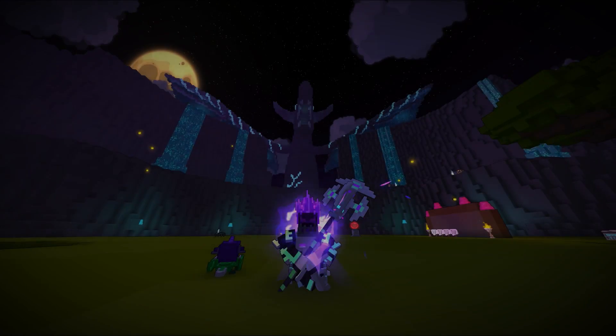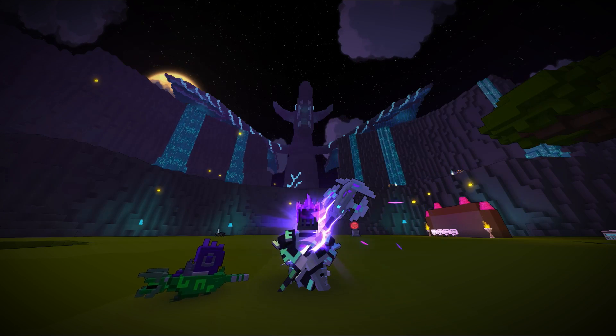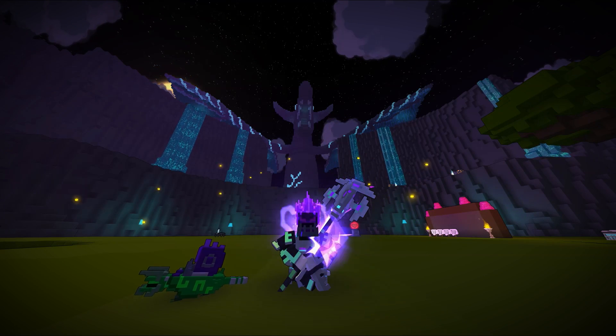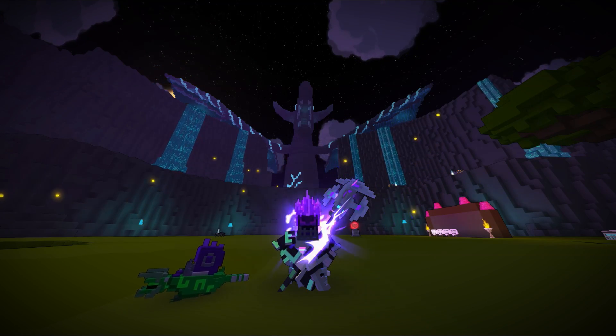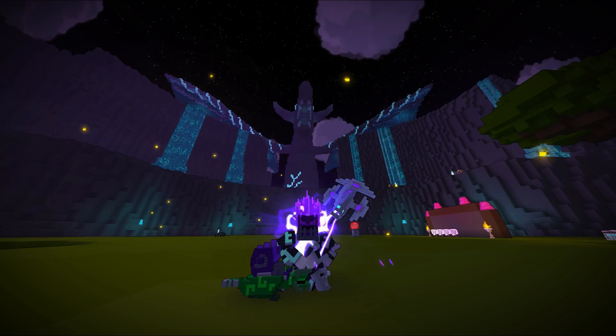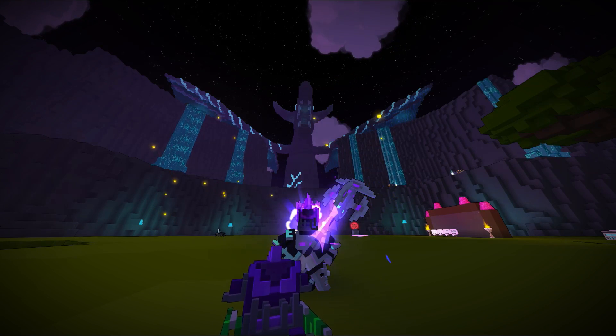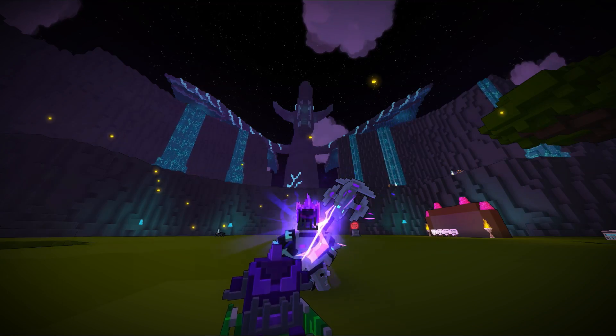What's up guys, welcome back to another episode of our brand new Trove Curiosity series. This time, we'll take a look at a mysterious portal located in the hub. Not sure how many of you know of this, but the hub world contains a few peculiar things — one of them is located west of the spawn.